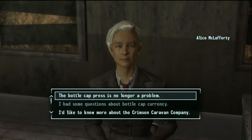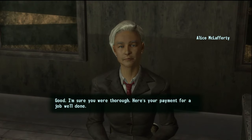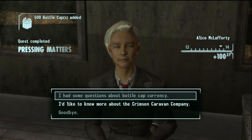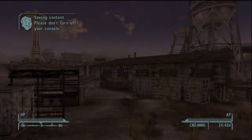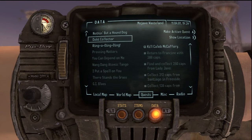There she is. Welcome back. 'I'm sure you were thorough. Here's your payment for a job well done.' I think she gave us like 500. Yeah, 500. There you go. So her quest line is done, I'm pretty sure. Now, what do we have left for quests? Nothing but a Hound Dog. Dead click.